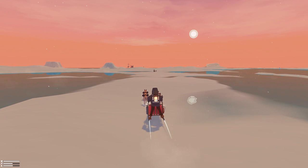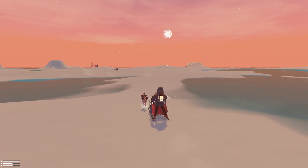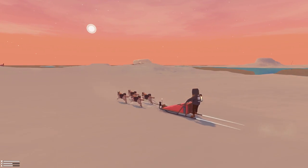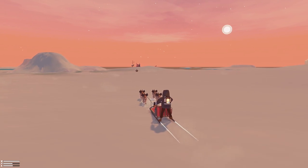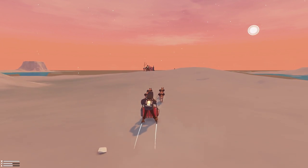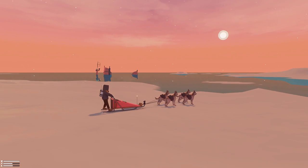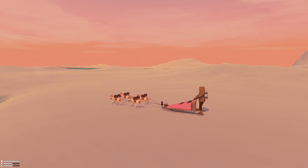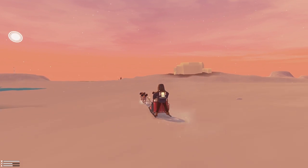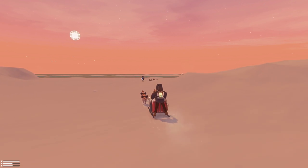This looks like some kind of shipwreck in the water. I don't know if we'll be able to access it. Well, we found something at least. Looks like there were kayaks according to the menu when we started. Don't know how we get access to that, but probably a big gating opportunity for us to get new stuff. This thing is deep in the water.